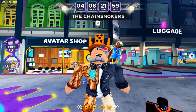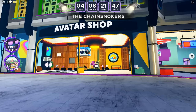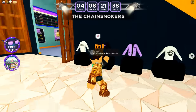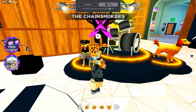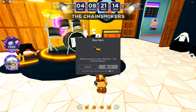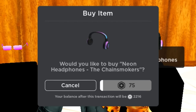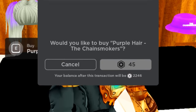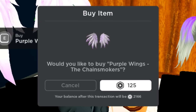To start off, we're here in the Chain Smokers Concert Experience game inside a beautifully made airport. We're going to take a look at the avatar shop first to see what paid items are available. There are seven shirt items from long sleeves, t-shirts, to sweaters and hoodies. There are also two super cute dogs — Mooshu and Oliver — both available for 50 Robux.